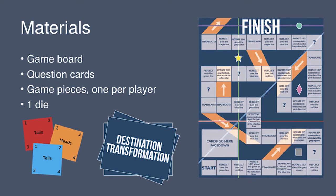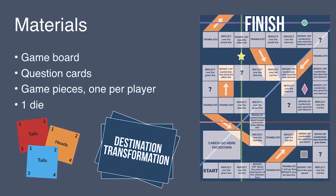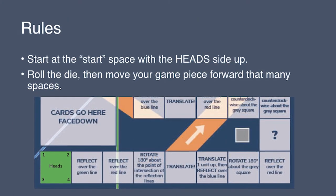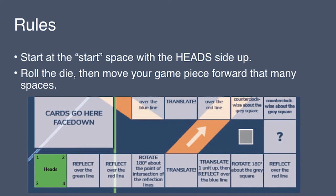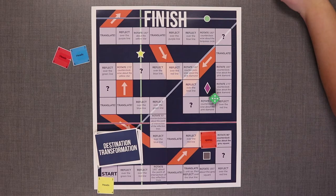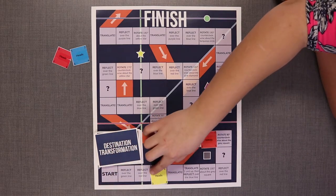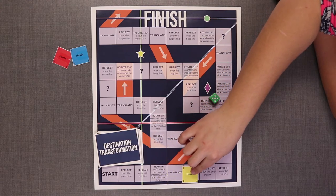Before playing the game, cut out and assemble the game board and game pieces and cut apart the question cards. To begin playing, the player whose birthday is closest to today's date goes first. Roll the die and move forward that number of spaces.